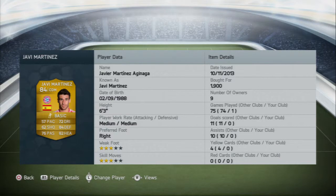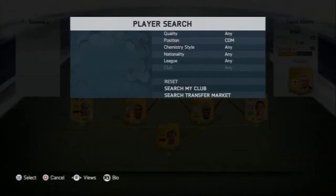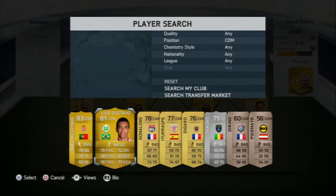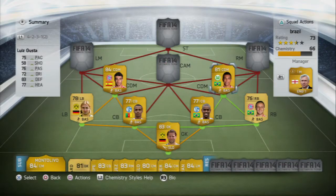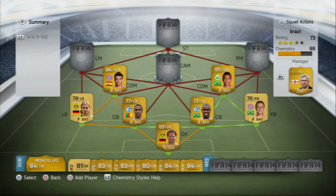In the first center defensive mid we have Javi Martinez, who you can get for around 1.6k. He's six foot three, really tall, wins aerial battles in defensive mid, and has great passing. He goes well with Luis Gustavo, who also fits in with a Brazilian link on the right-hand side. Gustavo is six foot two with really good stats — it's quite a tall team that wins a lot of headers.